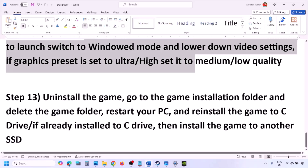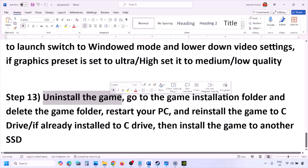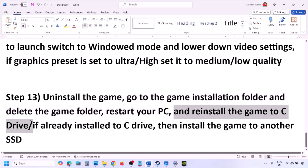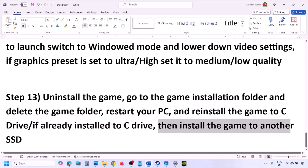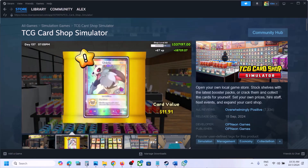The last step is to uninstall and reinstall the game. If nothing is working, go to Steam, right-click the game, and click Uninstall. After the uninstall, go to the game installation folder and delete the game folder, restart the computer, then install the game to the C drive. If the game was installed to D drive, E drive, or an external drive, try installing to C drive. If it's already on C drive, try installing to another SSD and check. One of the steps shown in this video should help you launch the game successfully.